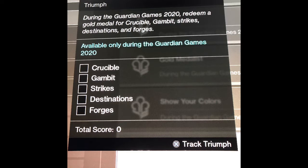The next triumph is to redeem a gold medal for Crucible, Gambit, Strikes, Destinations, and Forges. I know gold medals take more time than silver and bronze, but completing just one across all activities is good because you don't need to keep grinding one activity until you get bored of it. If I keep doing forges I'm going to get so bored — but if I go to Crucible, do a gold medal, then go to Strikes and do a gold medal, you get a glimpse of all activities, which is pretty good. So I feel like you guys should do this triumph as well.